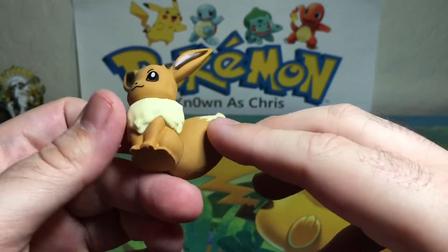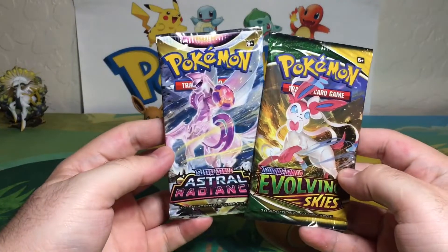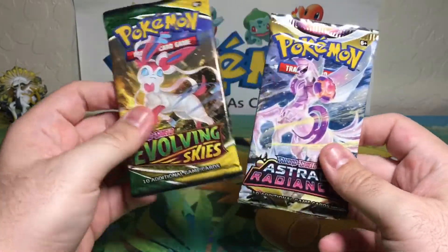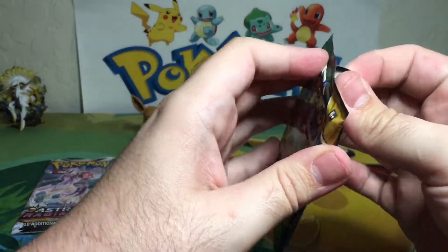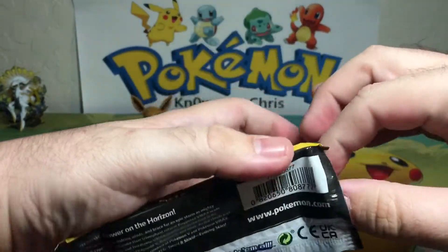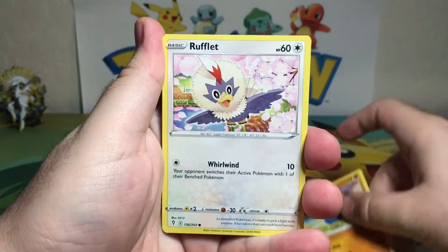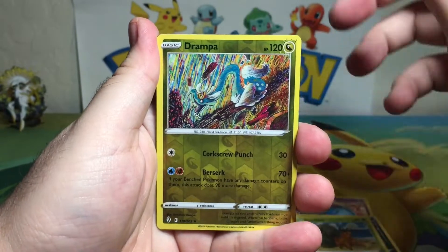We'll put you right there. And of course in these packs we have Evolving Skies and Astral Radiance. So let's start things off with Evolving Skies, and then we'll do Astral Radiance second. Let's see what we get — we got a Wolf, Affect Rock, Rolycoly, Rolycoly, Litwick, Dwebble, reverse holo Drampa.